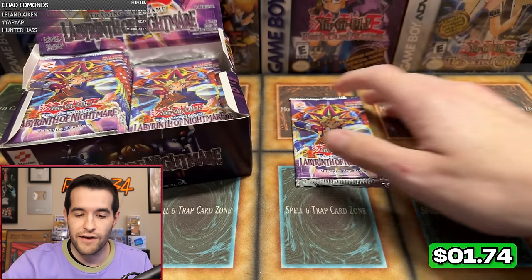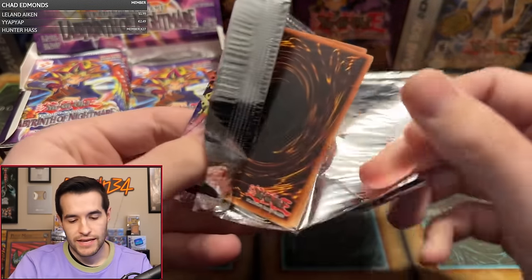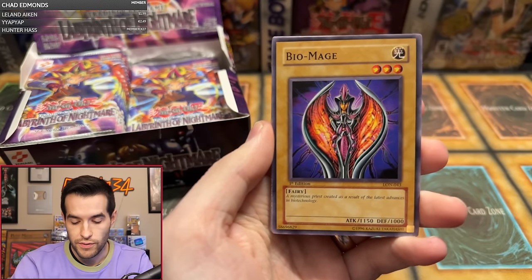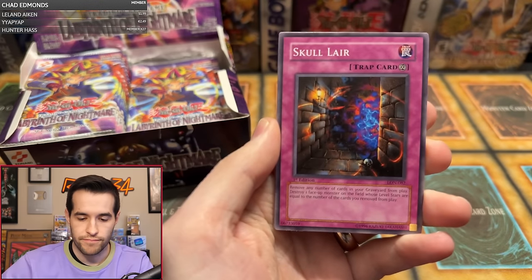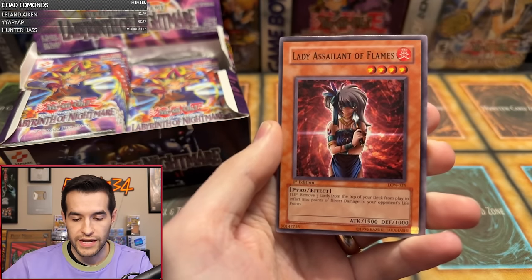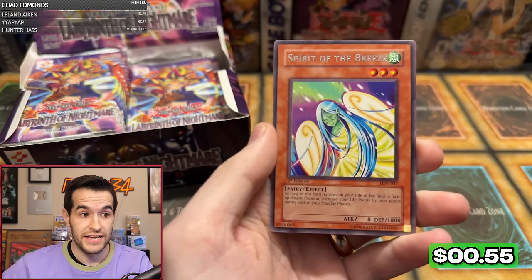Second pack for Christos. Let's see what we can get on the second pack magic. Hit that like button for luck, guys. Fifth total, second for Christos. We have Biomage, Aqua Spirit, Spirit Elimination, Skull Lair, Garuda the Wind Spirit, Emperor's Holiday, Gross Ghost of Fled Dreams, Lady of Sailor Flames, and Spirit of the Breeze. Didn't work out so well.